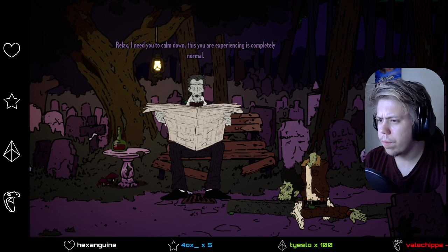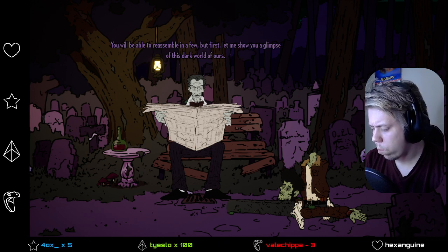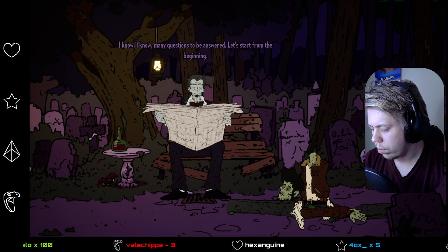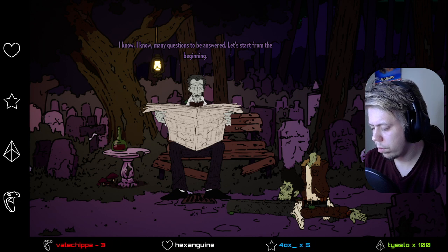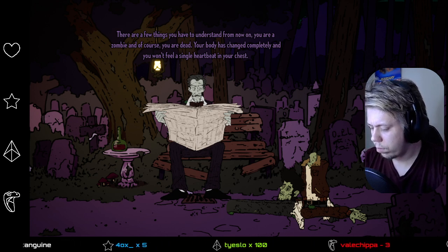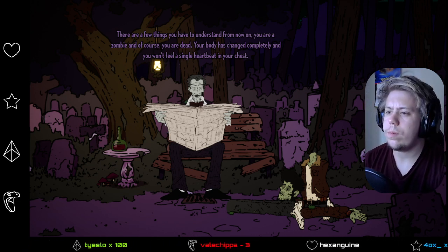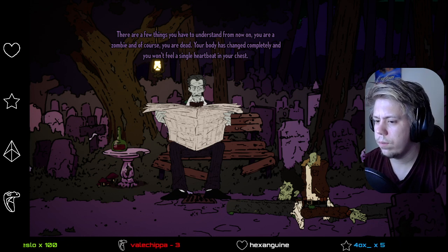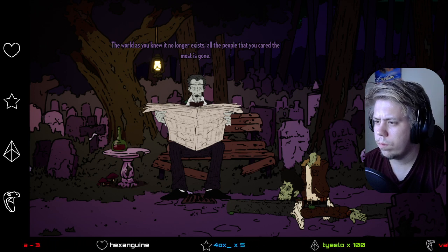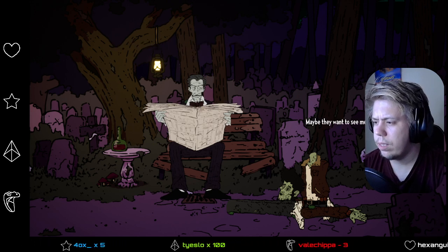'This you are experiencing is completely normal. You will be able to reassemble in a few, but first let me show you a glimpse of this dark world of ours. There are a few things you have to understand from now on. You are a zombie. Of course, you are dead. Your body has changed completely, and you won't feel a single heartbeat in your chest.' It means that I can never see my family again. 'The world as you knew it no longer exists. All the people that you cared most for are gone.' I guess that makes sense, actually.